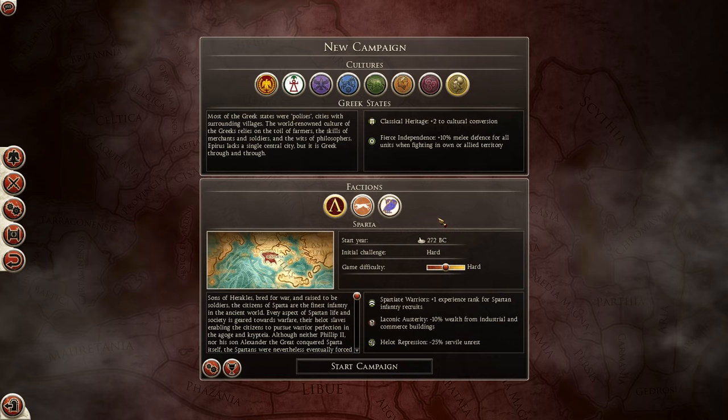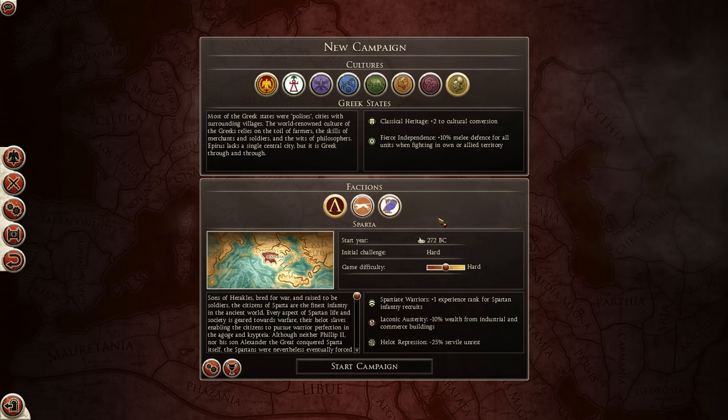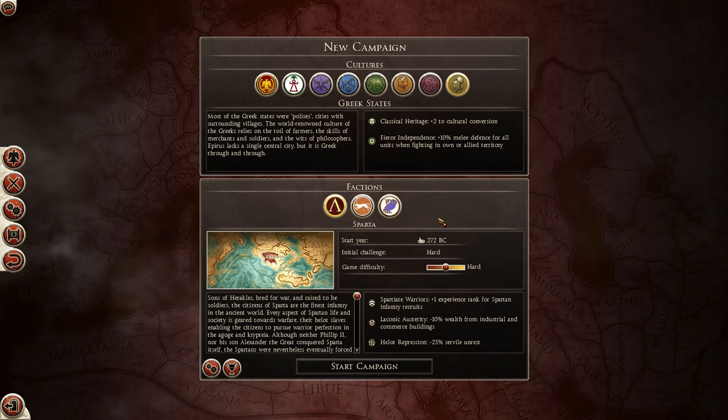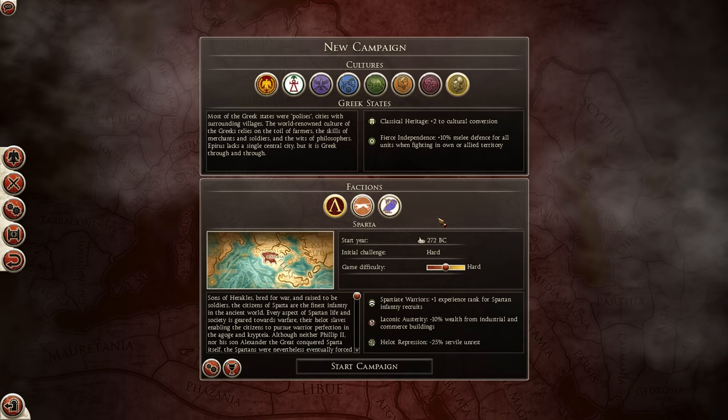Hello and welcome everybody to part one of my Sparta let's play for Total War Rome 2. Fresh off the bat from some multiplayer battles and my Rome let's play earlier this morning, I'm now launching into my Spartan let's play. I'm hoping I've gained a little bit of knowledge since then. You guys have been telling me lots of tips, and if you've got any good multiplayer builds you want to share, feel free to send them in an email or PM.